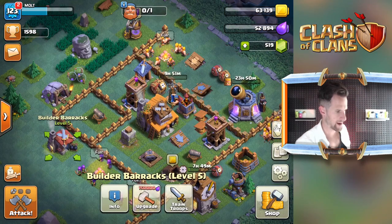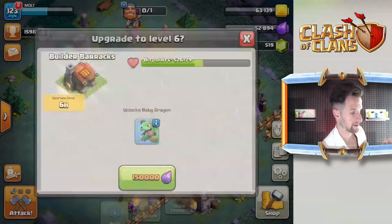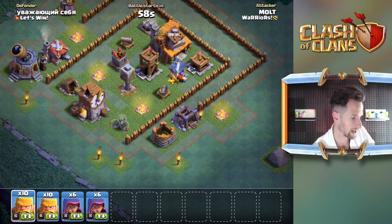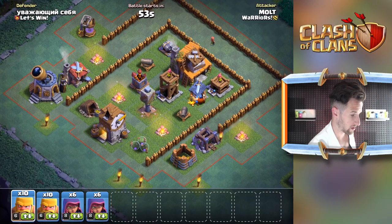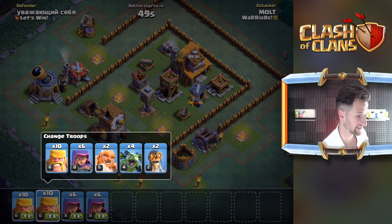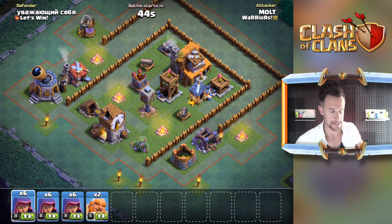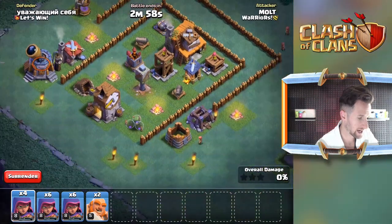All right guys, we're back. I just realized if I get 150,000 then I can get Baby Dragon - so after this that's what I'm gonna do. We've got to win some, I hate that it takes so long. We've got to get some stuff going here, so I'm thinking maybe honestly all archers on this might do it, or at least might get us close enough. I'll get a couple of Giants and we can actually go ahead and start taking out a lot of this stuff.